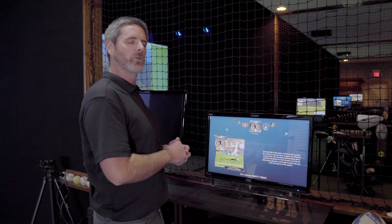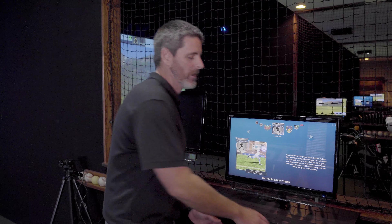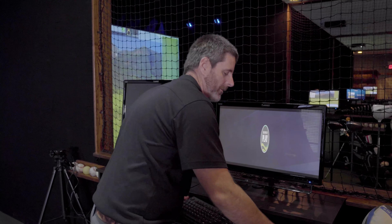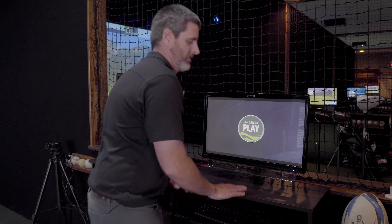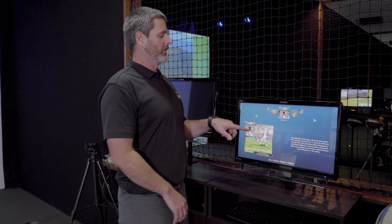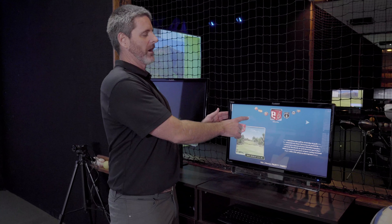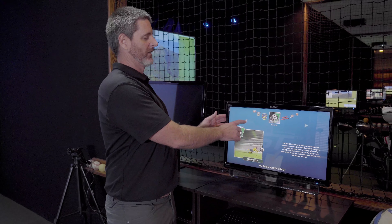If you're doing a technical program like golf, you would actually in some cases take the keyboard and mouse and put it up on the shelf here. But in this instance, we're just going to use touch screen. What you'll do is go through here, push the arrows, and select which game you want to actually use.